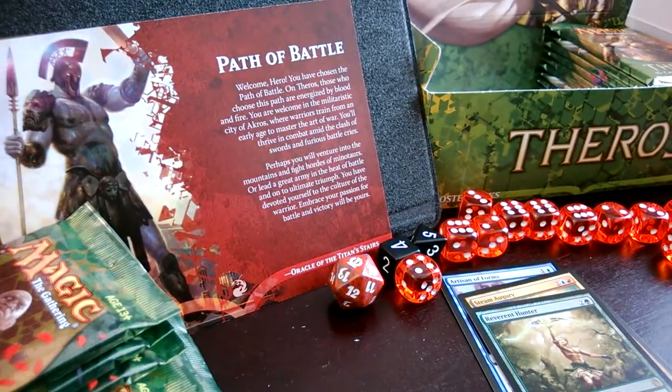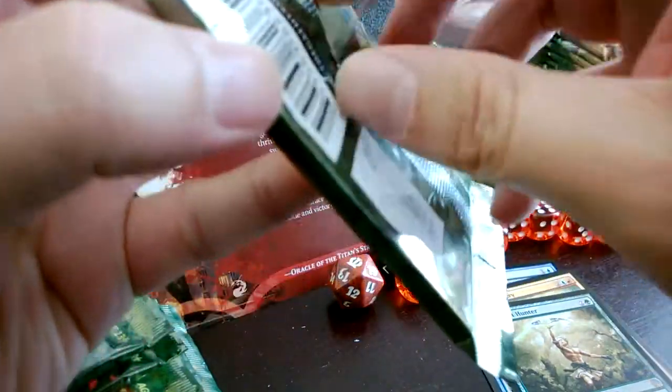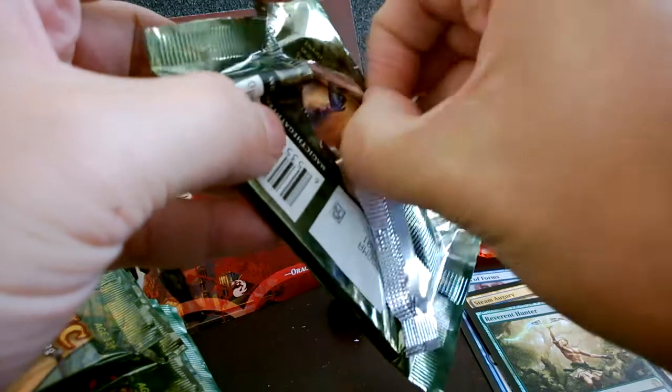The foil is a little subtle, not sure what that's all about. Swamp and a soldier token. At least we got a foil rare — hopefully we get a foil mythic! That's maybe getting greedy. Wow, these packs are actually getting difficult to open.